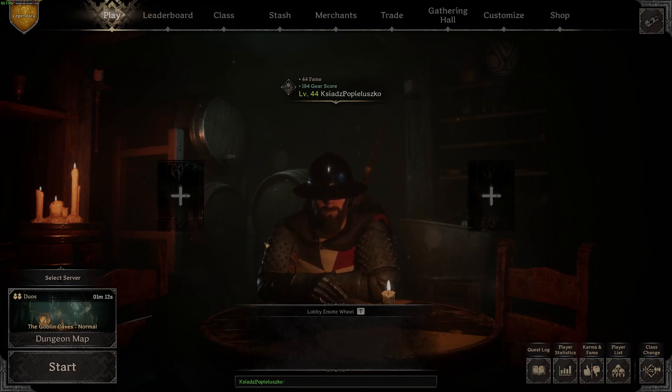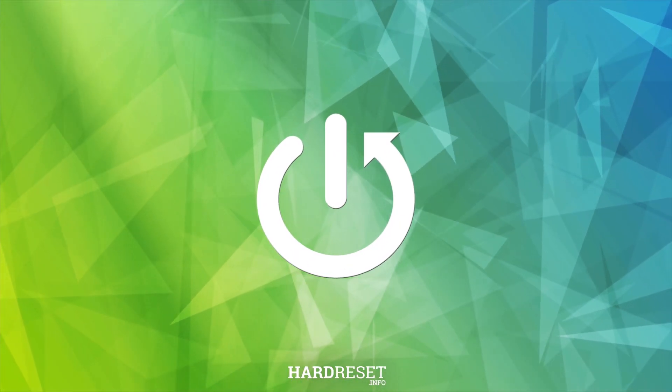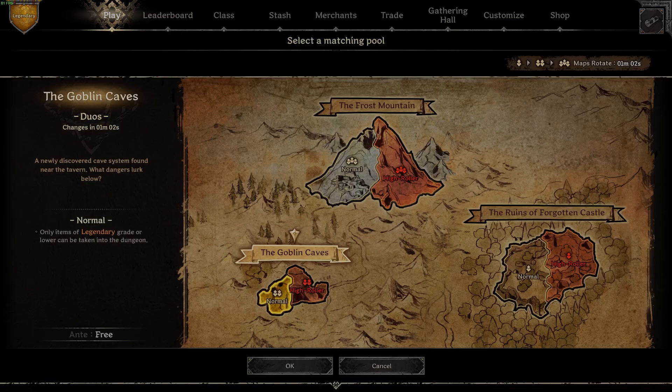In this video, I want to show you how to enter the High Roller dungeon in Dark and Darker. To do this, first click on Play and then Dungeon Map — the map should show up.